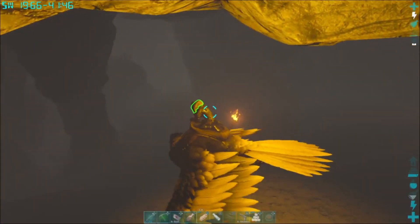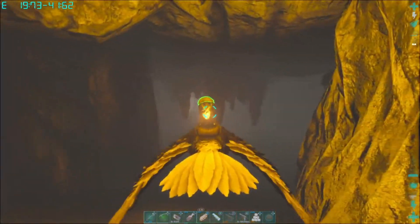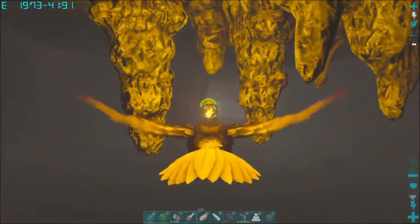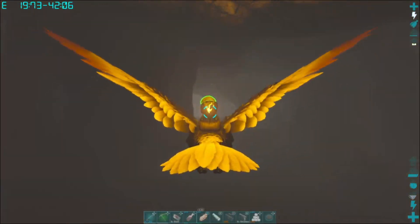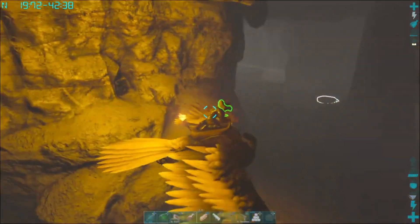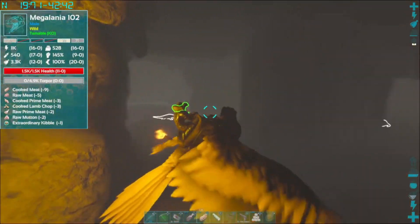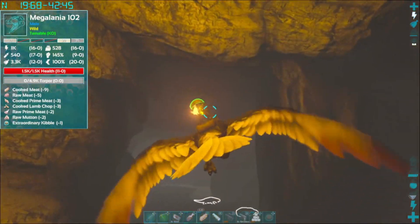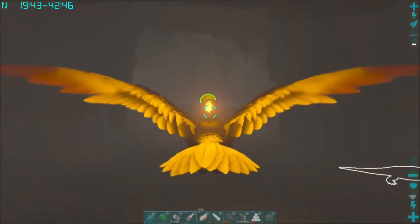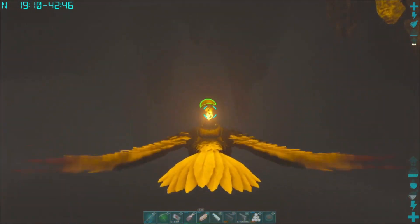But if I recall correctly, at this point I think we go to the left and head straight that way. It's been a little while since I've done this. We're looking, actually, for a pillar. Oh, we've got Crocs in here. Oh, Megalania. We're looking for a pillar with a cable on it. And once we find that pillar, we know we're going the right way.